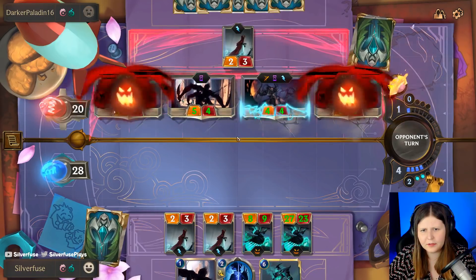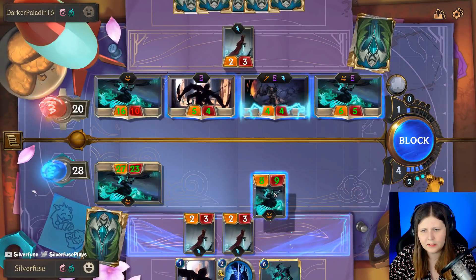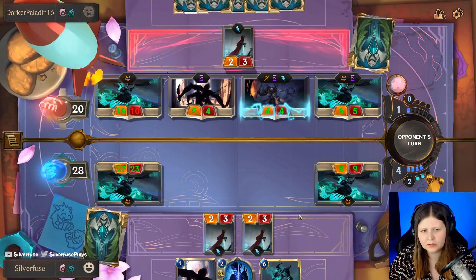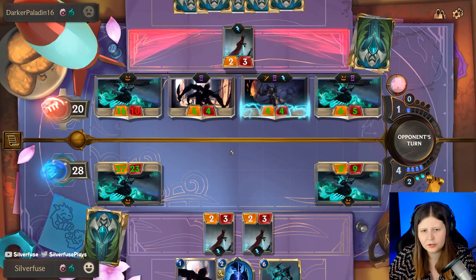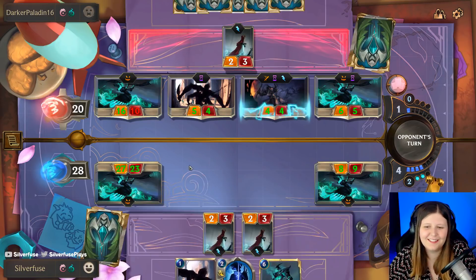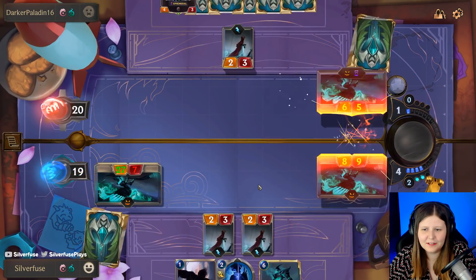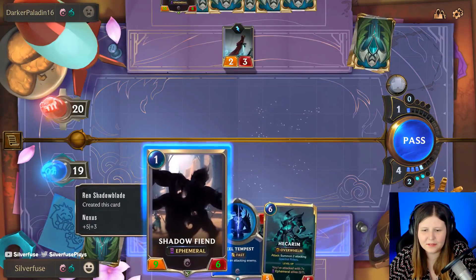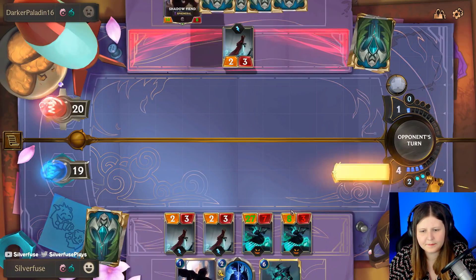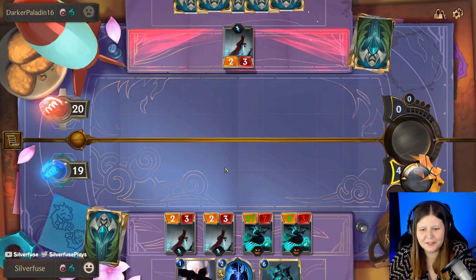So we want to kill that one if possible. So we kill this one and we just block the highest after that. I wish I had more ways to kill stuff. I want to attack with this next turn - it's definitely worth it. Man, having two of these is so disgusting.